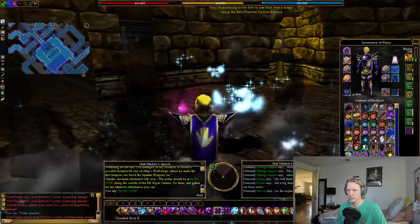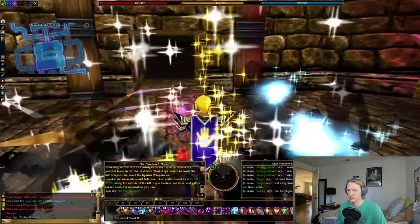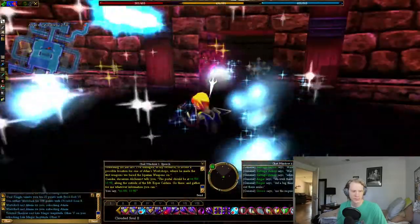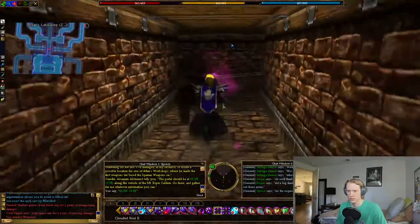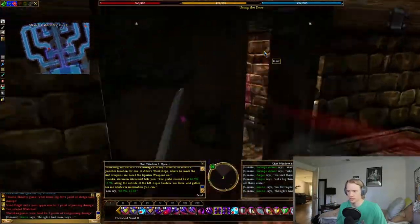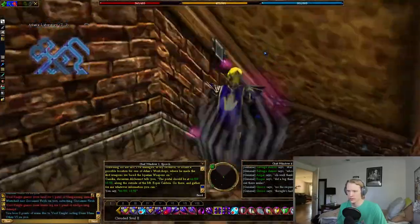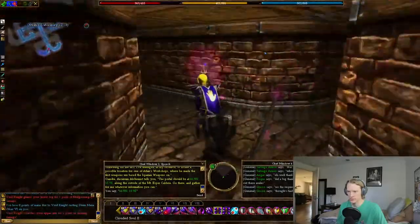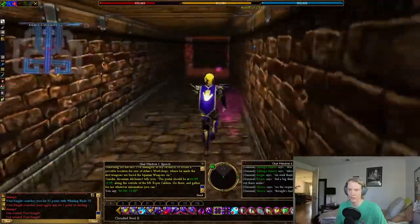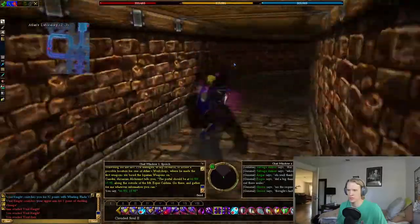If your summoning skill is too low, I'm going to debuff myself. Anyway, I'm just going to keep heading east. Don't really need to fight this stuff. Keep heading east. And then we're going to go basically all the way back west until we come to an inner chamber, I believe.